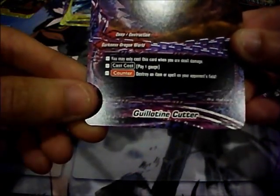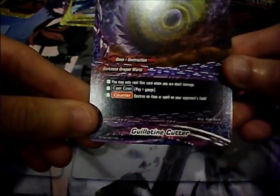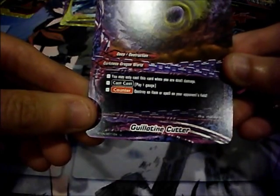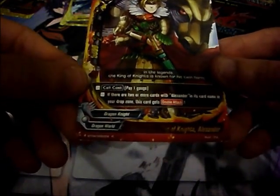Guillotine Cutter — you may only cast this card when you are dealt damage, pay 1 gauge, destroy an item or spell on your opponent's field. Twin Horned King of Knights Alexander — size 2, 5000 power, 6000 defense, 2 crit, 1 gauge to call. Ability: if there are 2 or more cards with Alexander in their card name in your drop zone, this card gets double attack. Pretty good, assuming you run an Alexander build.